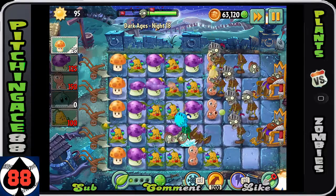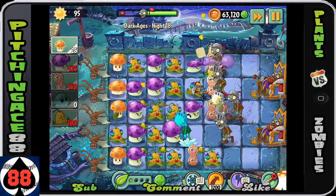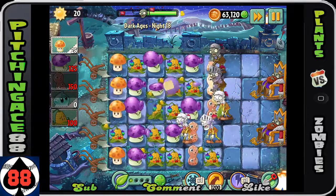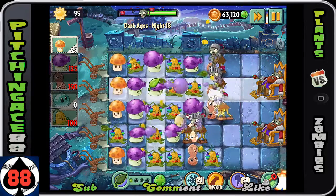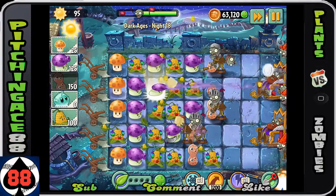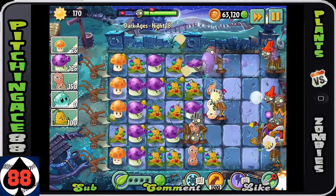We can freeze this guy, put another kernel pult down there, and hopefully slow these guys down enough. Basically at this point we're just biding time until we get enough sun to plant a peanut and stop them. At this point I'm pretty confident I'm going to beat the level, but it's pretty darn difficult.